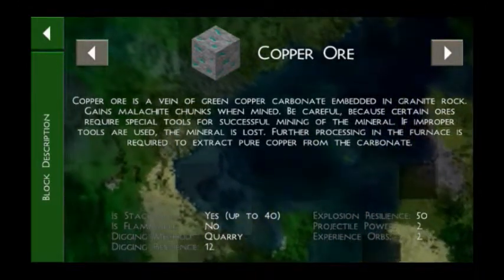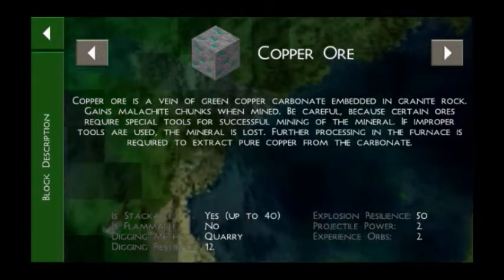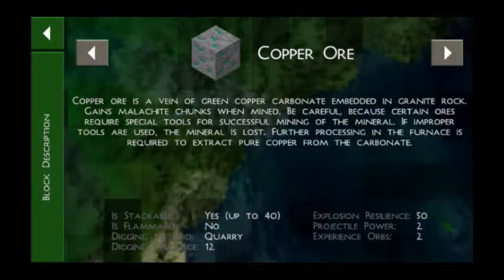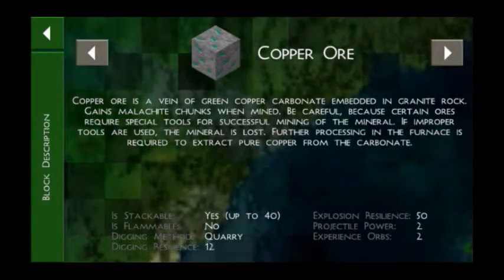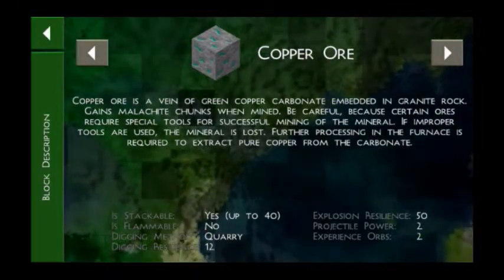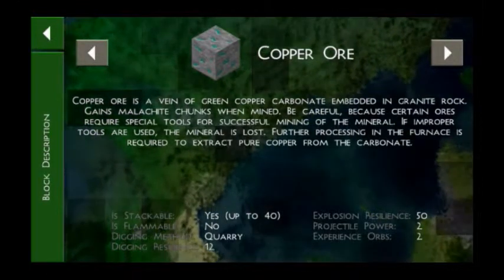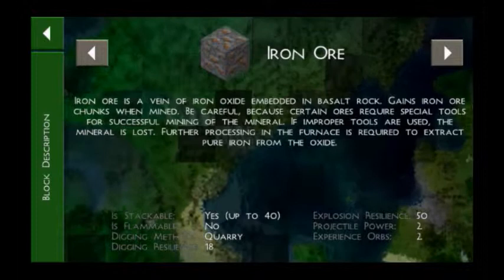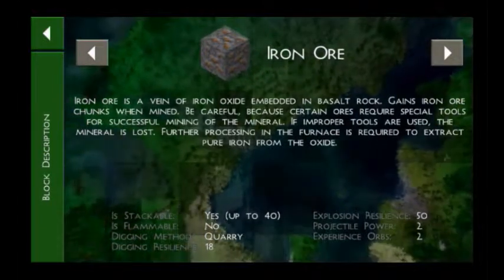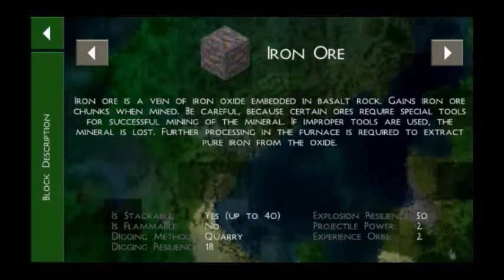Copper is needed for making all electric equipment, from simple wire to pistons — I think even for a triple piston, copper is needed. It's also needed for a bucket, and without a bucket you cannot collect water or magma, nor can you prepare food. Iron is very useful for making weapons, but it is not as important as copper for survival.